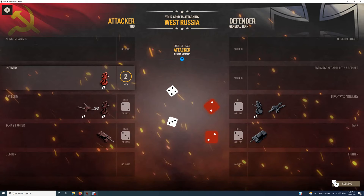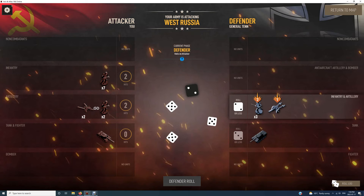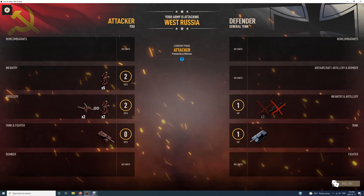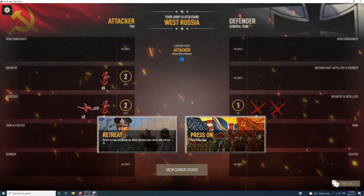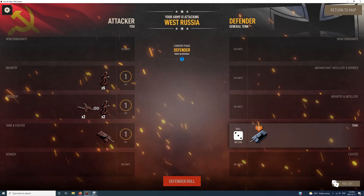I've destroyed four of them. Let's see how they go — they've hit two. We have to take West Russia — unlike Ukraine, this is a must-win. So I'm going to destroy them this round. If we destroy them all, he wouldn't be shooting back. He now has a good chance of killing one of my units — and he does. But overall, it's a successful battle. We've lost nine, they've lost nineteen.